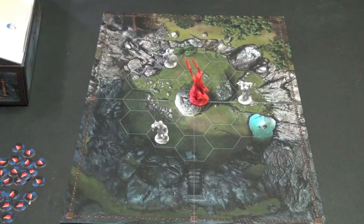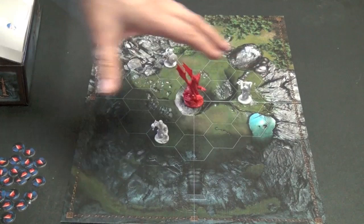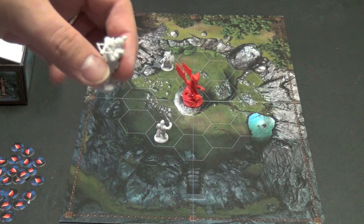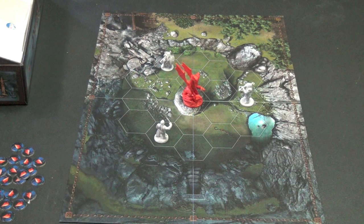In this game, there's a wounded dragon in the middle of a canyon and three dwarves coming after him. The three dwarves are not all the same — one has a crossbow on his figure and that guy actually has a crossbow card. They are trying to kill the dragon before he can escape.